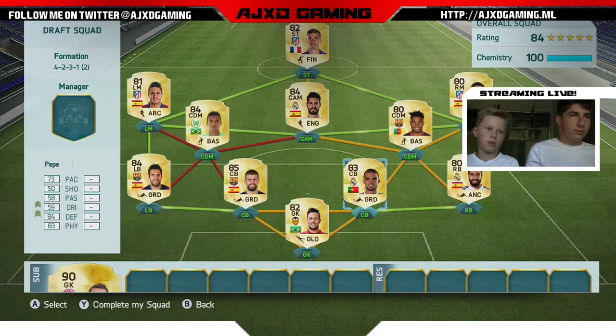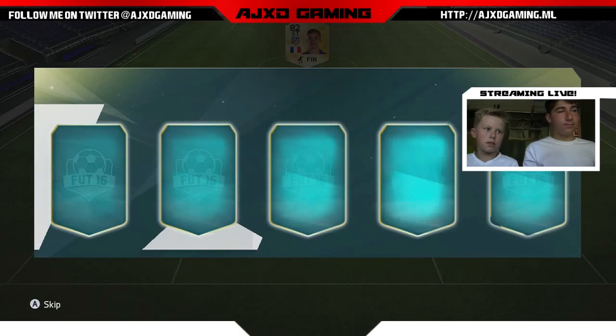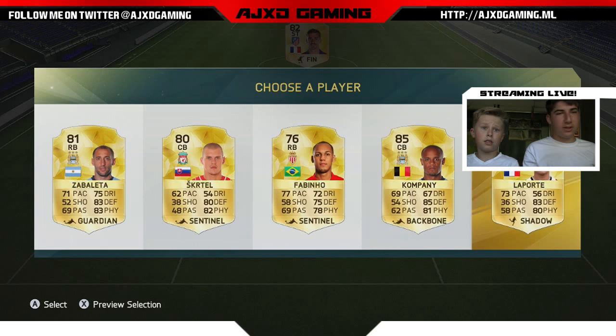That's 100 chemistry and we haven't even changed our CDM. See if we can put in Neuer — it won't go to 100, but if it stays high... then we swap out our CDM. So let's go ahead and try to get a Spanish CDM. I would still pick Mascherano, but we need a Spanish CDM. Maybe Zabaleta or Kompany?